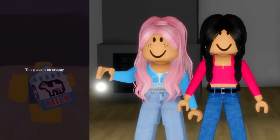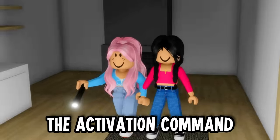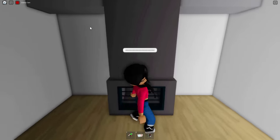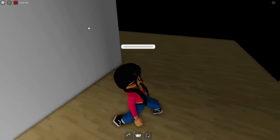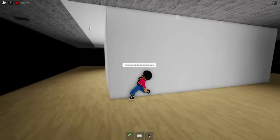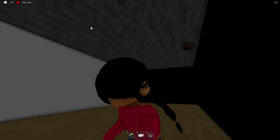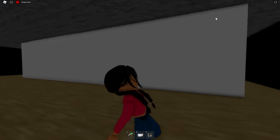Oh my gosh — a secret room inside there! In the fireplace, we have to type in the activation command. He said to type this code: 'Execute Halloween 3, 2, 1.' Let's go in — are you ready? 3, 2, 1! It actually worked! What is this place? Watch out, there might be something here. This is like the tunnels. Okay guys, that is weird.